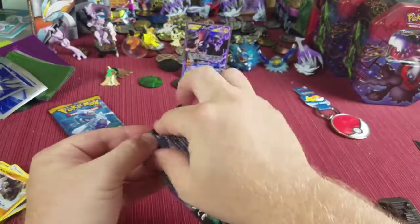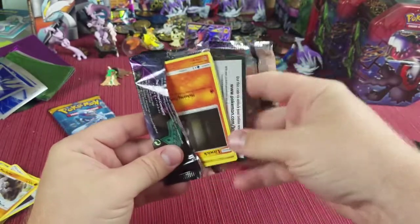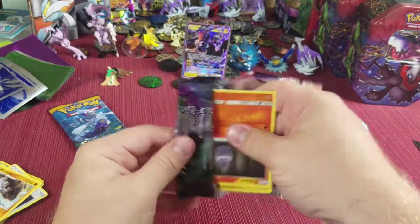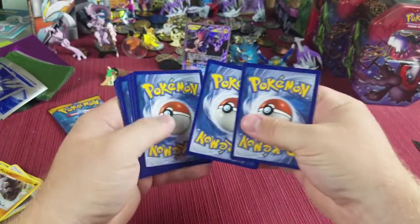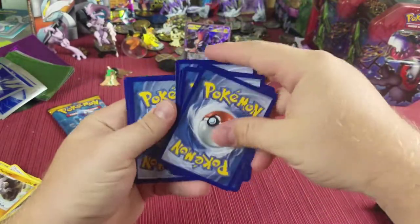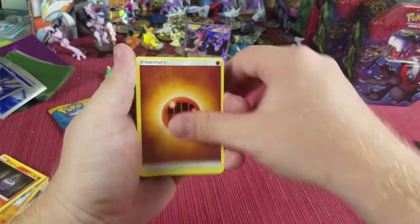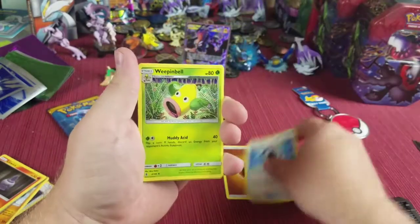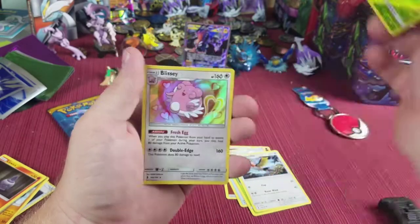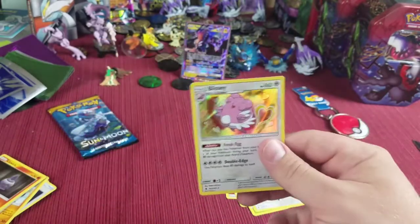Alright, our last Guardians Rising pack, and then after that we get to the Sun and Moon packs where maybe we can pull the secret rare Ultra Ball — that'd be pretty sweet. From this pack we got Aqua Patch, Weepinbell, Fletchinder, Petilil reverse holographic, and ooh — Blissey holographic! So we got a holo!